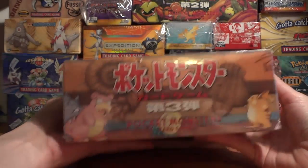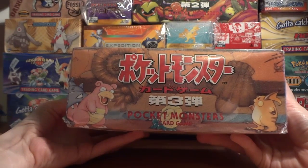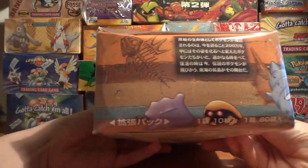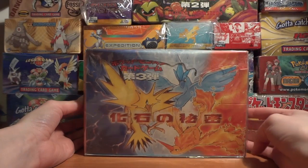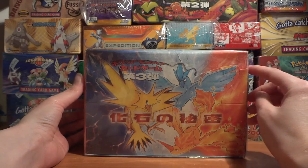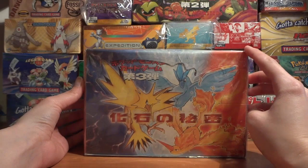The older Pokémon Japanese sets also had 60 booster packs per box, which means that this is going to be just a massive opening. It's probably going to take two separate videos to go through them all, and I'm just looking forward to having a lot of fun with them. The artwork on the box itself is much better than the artwork on the English boxes. The cards are pretty much the same as the English cards, although if I remember right,